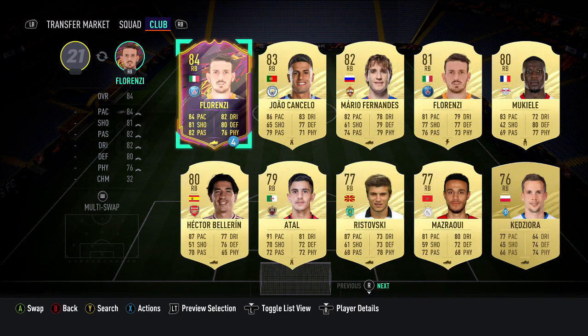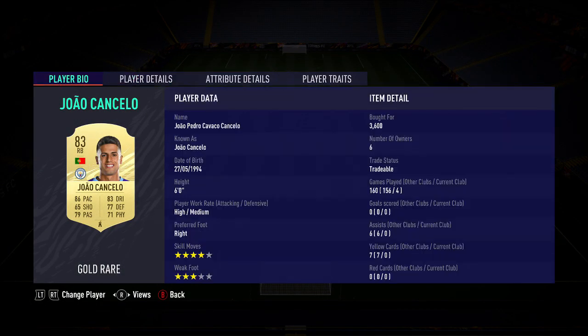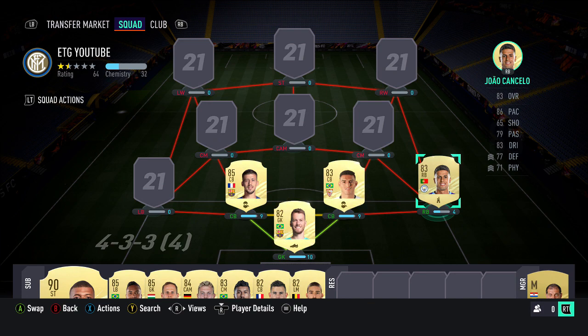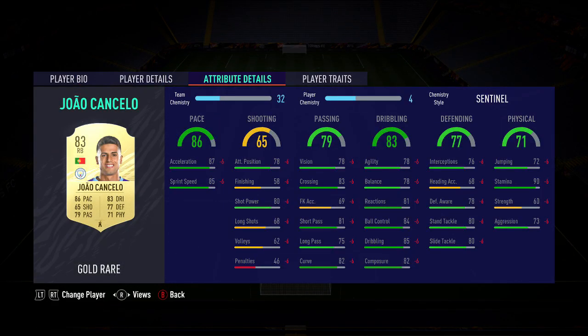The right back is Joao Cancelo — super cheap, I only paid about 4k today, really a steal. Other right backs in the Prem like Wan-Bissaka or Trent are super expensive, and I'm kind of surprised by the price of this guy. He's six feet tall with 86 pace and just a really meta player this year, just like last year.